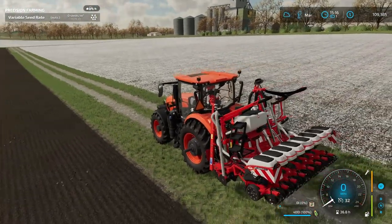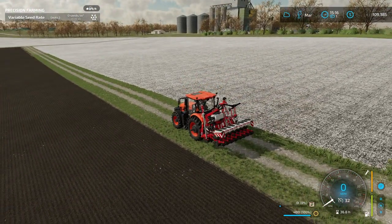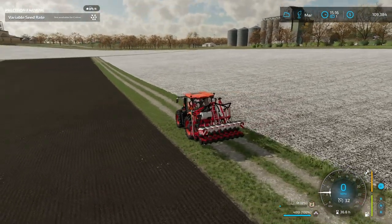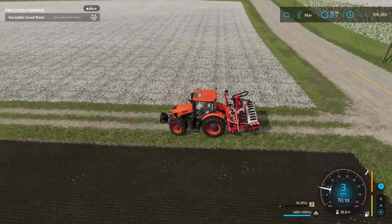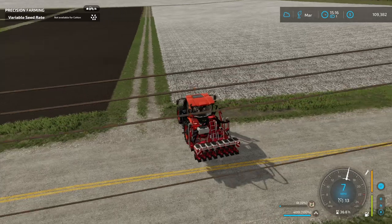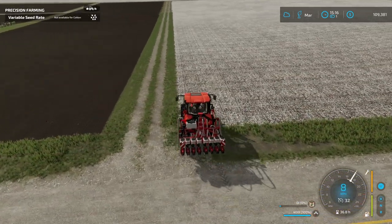I'm borrowing the Kubota for a contract. We've got to put cotton in this field right here, so I'm going to switch this over to cotton right now. Perfect. I'm going to send this tractor east-west — that's the direction I want to go. It's got a super small seed tank, only 400 liters.